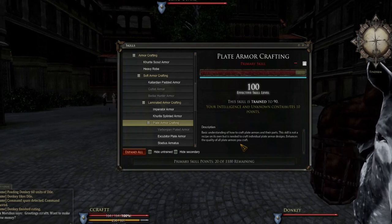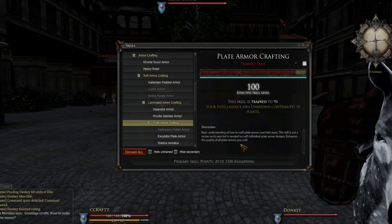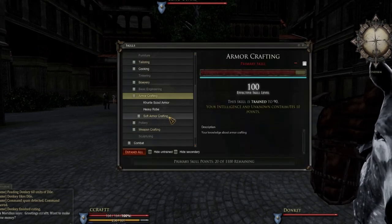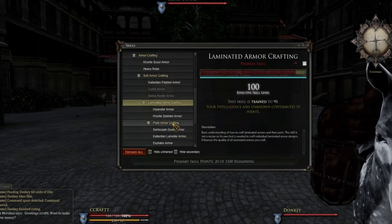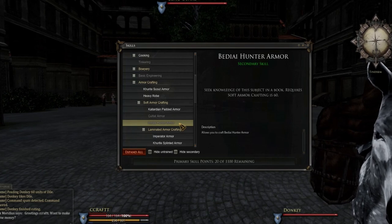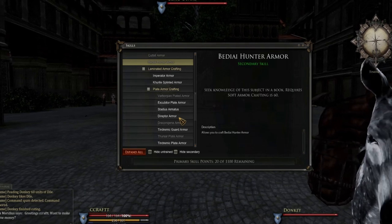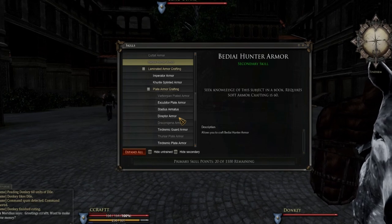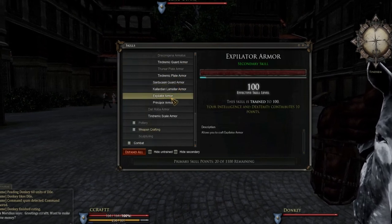Now onto the different styles of armor. There are typically three types — light, medium, and heavy — as in most games, even though the game doesn't categorize it very clearly. To open the crafting menu press L, then go to armor crafting. You've got styles like scout armor, heavy robes, soft armors, laminated armor, and plate armor. Light armors include pallid armor, cultist armor, bedail, hunter armor, and similar. Light tier armors use only backing materials like silk.